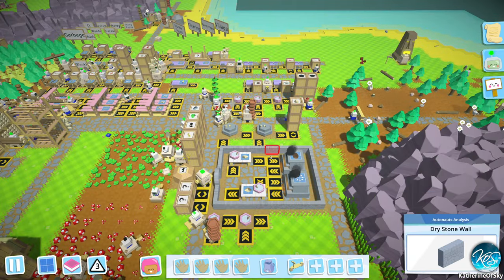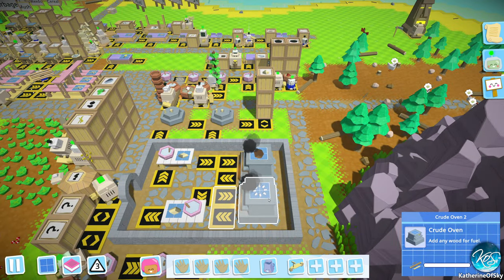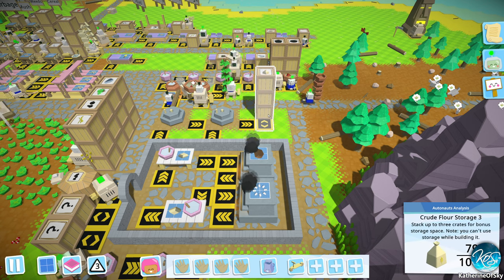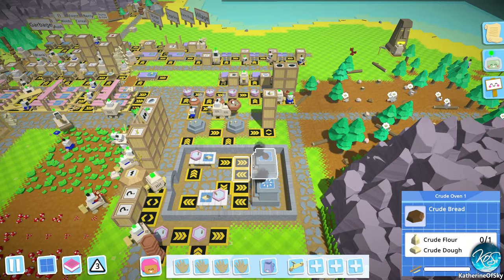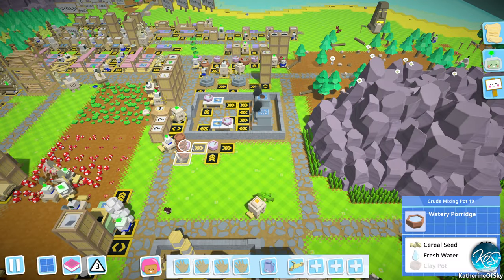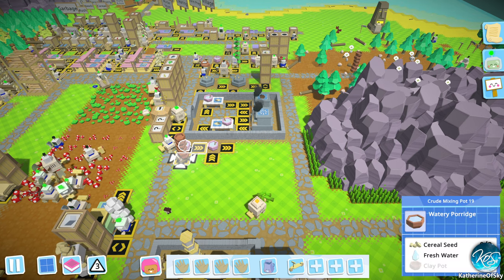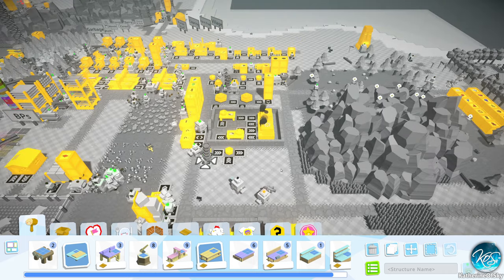I don't remember where we were, so we're going to kind of explore the factory and figure out where we are. We started making ovens and dough. I think we were working on the better food upgrade so we can see what we have next. These were making watery porridge. I think you can press L — somebody says you can press L.